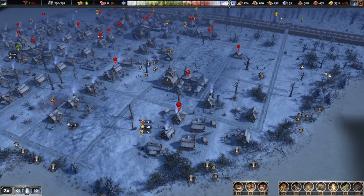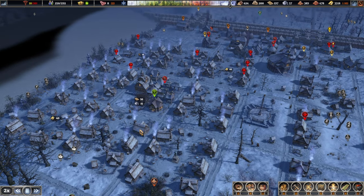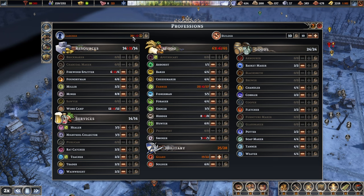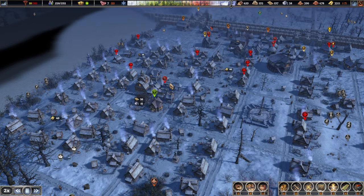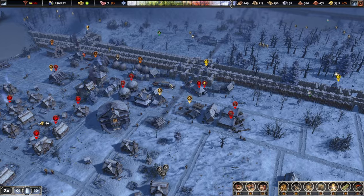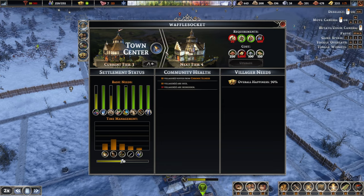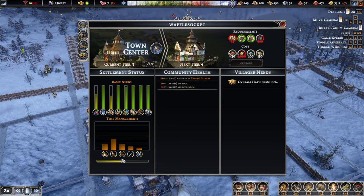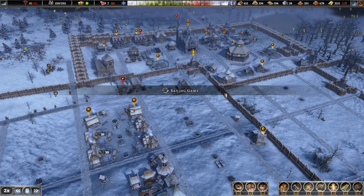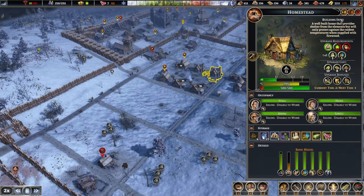Here we go, one more. How is everyone doing? 20 laborers, which isn't quite enough — I'd like it to be like 40. But I think right now we're tier 3. To upgrade, we are going to need large houses and 400 people. Well, that's still miles away.